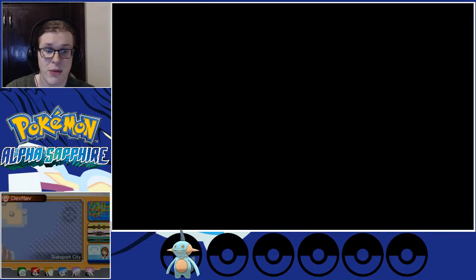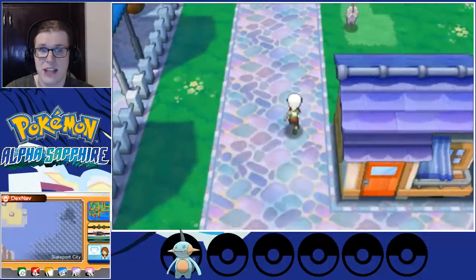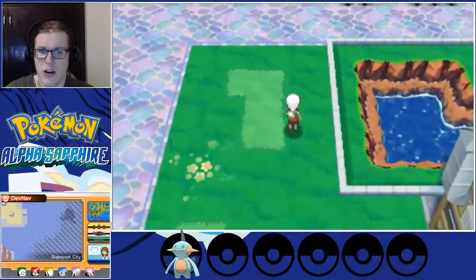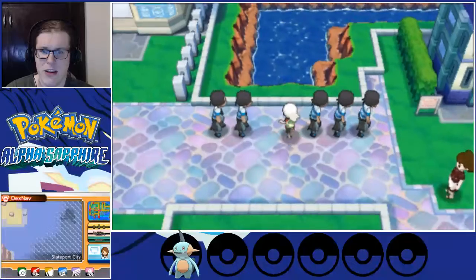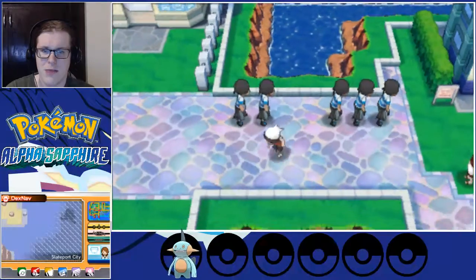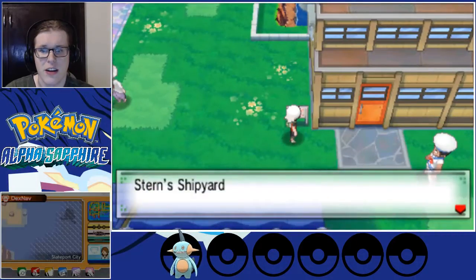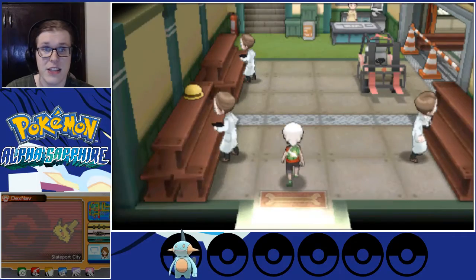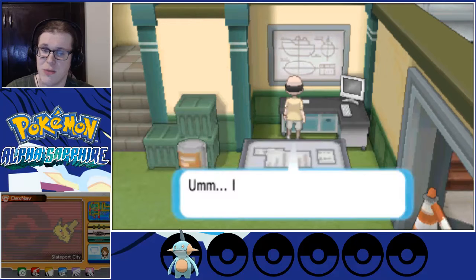We're just skipping the beach entirely. We have to find Captain Stern in Slateport City. There are some Team Aqua guys waiting in line — let's go take a look. Yeah, Stern's Shipyard. We're going to head to this shipyard and see the guy in charge — this should be Captain Stern.